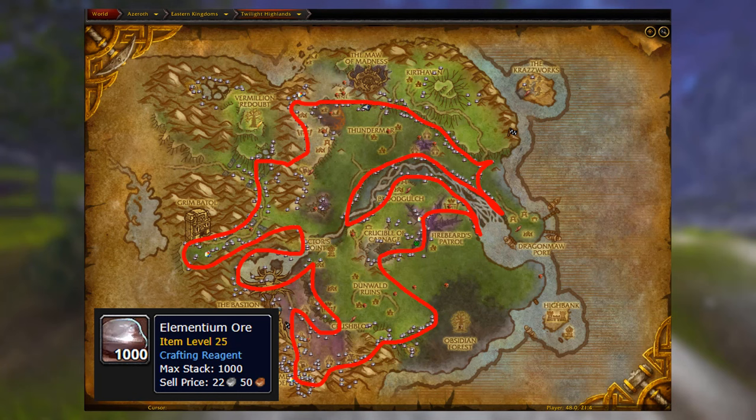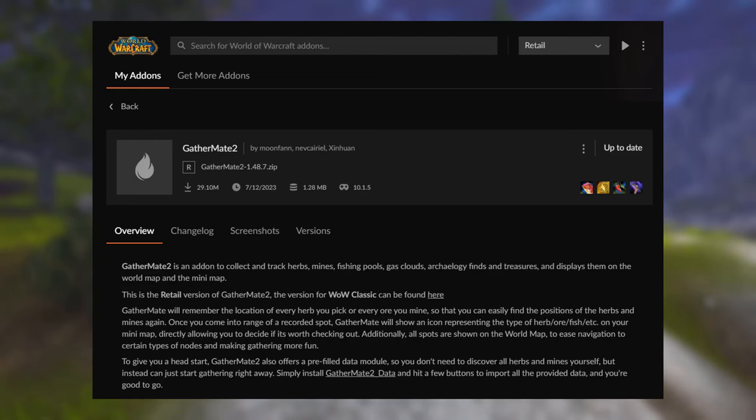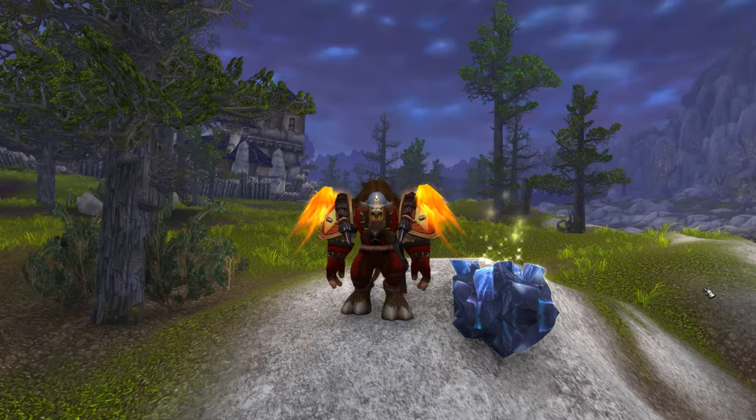This farm is over in Twilight Highlands. To see the nodes on your map you're going to need an add-on called GatherMate 2, which will show you where all the mining nodes actually spawn so you know exactly where to go. You're also going to need GatherMate 2 Data to supply the data to GatherMate 2.